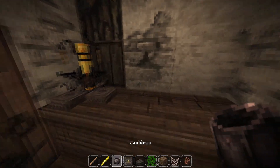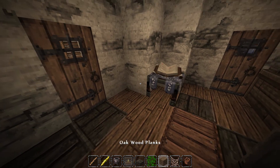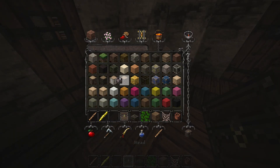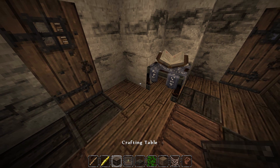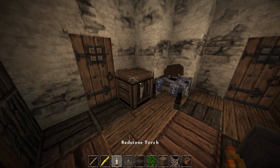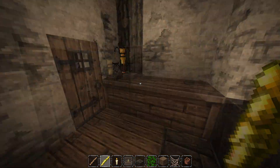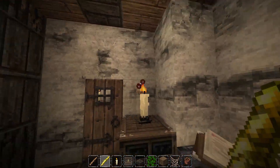They're going to have obviously the brewing stand. We also need somewhere for a torch or candle. Let's put a little table around here, just grab that, put that in and then grab the good old redstone torch - typical little thing. Put in a little gas cabinet so they've got this, got their little book.